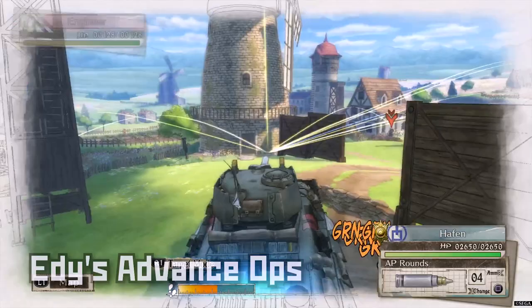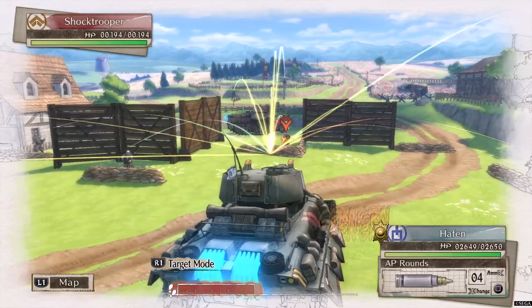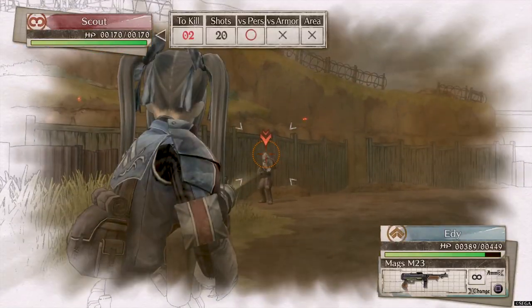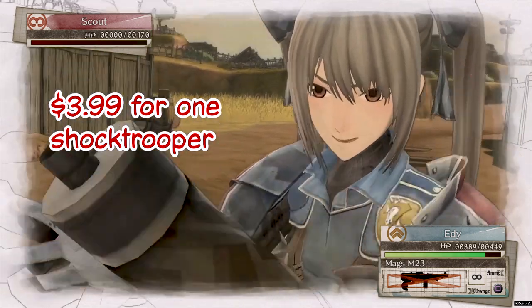The mission you get here is not even worth discussing — an easy and basic version of the farm map that you would have played dozens of times already. You do get Edie out of this mission though. She's an above average shocktrooper, but you have such a huge selection of shocktroopers to begin with that you have to ask yourself: do you really want to pay for one extra unit?